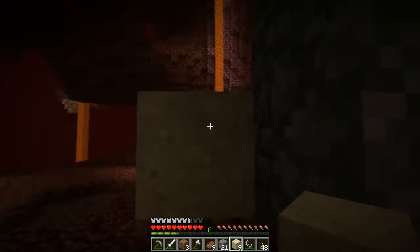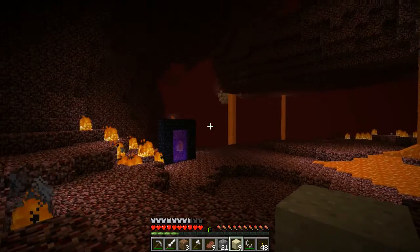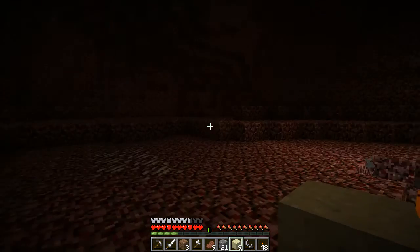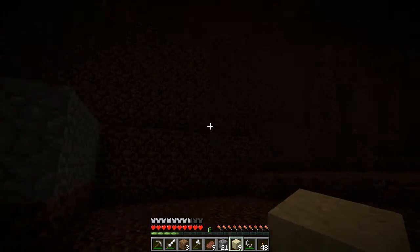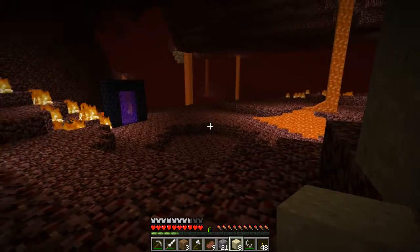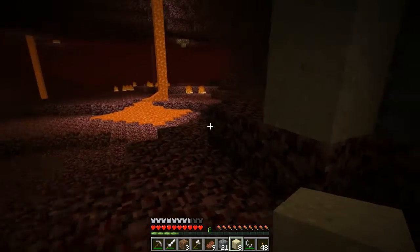But we don't have that problem this time. We're just going to wall ourselves away from the ghasts. We've got some good amounts of glowstone nearby and lots of quartz in here. That's really why we delayed going — so that we could have quartz generated. So we'll pick up some of that.